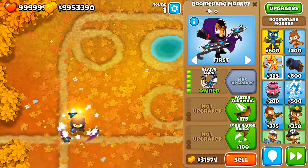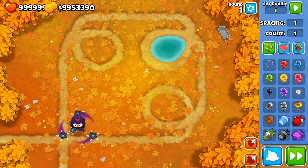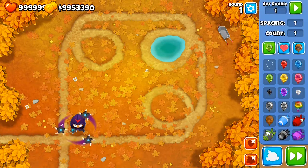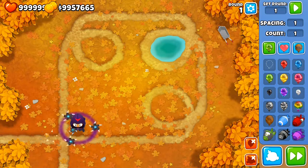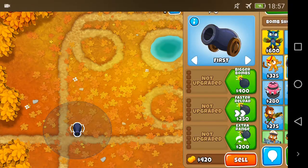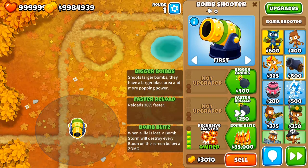For the Boomerang, there's no upgrade that grants camo detection directly, but with the fifth upgrade in the first path, the glaives that rotate around the monkey can actually pop camos. The monkey itself is not going to have camo detection, but only the glaives. If you watch carefully, the Boomerang monkey is not attacking the camos — only the glaives are targeting and popping them. That's one way to use the Boomerang to deal with camo by itself.